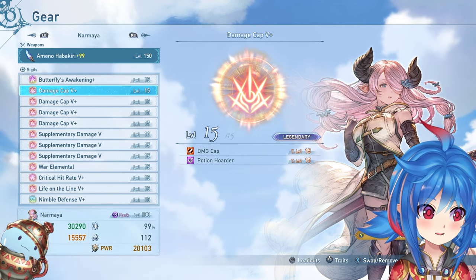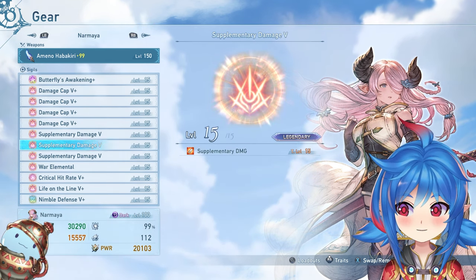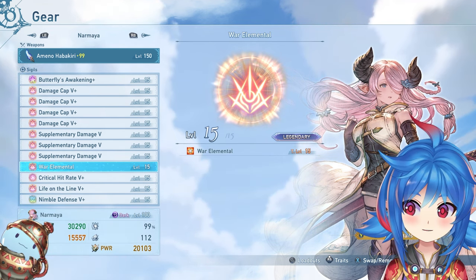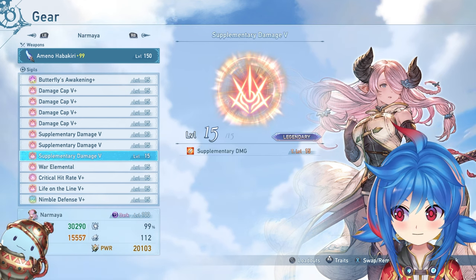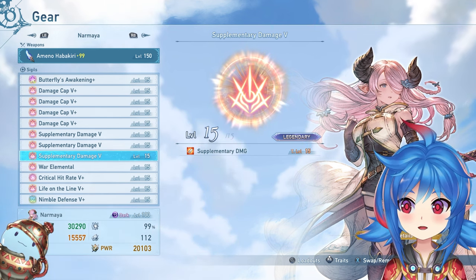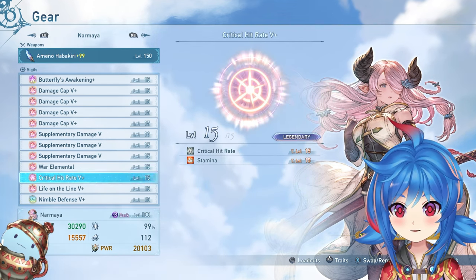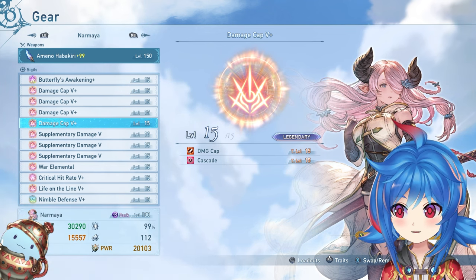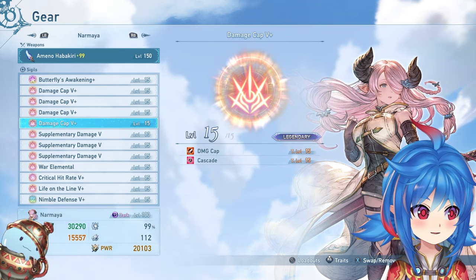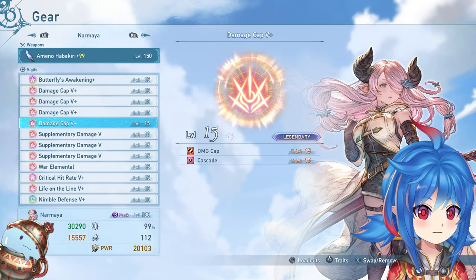That's a run-through for endgame builds — a realistic, non-cheated optimal setup. Getting supplemental damage 5+ is incredibly rare, but war elementals aren't that bad. If you're not at this point in the game yet, check out our other guide on how to do a progression build. I hope this helps with your endgame builds. I'm Leaflet — I stream a lot of Granblue Fantasy Relink on Twitch at twitch.tv/leaflet and upload guides every day. Please give the video a like and a comment — it helps so much with the algorithm. See you guys later, peace out.